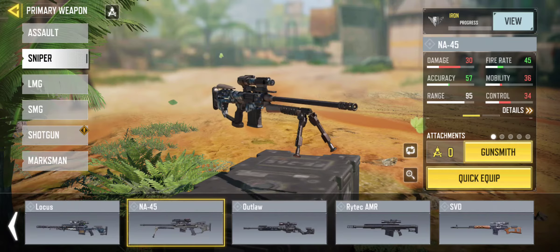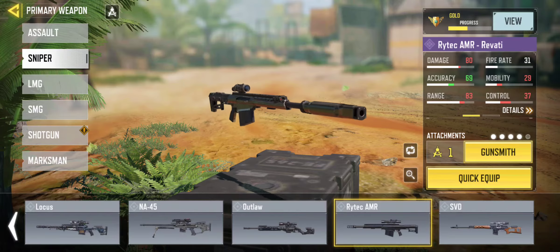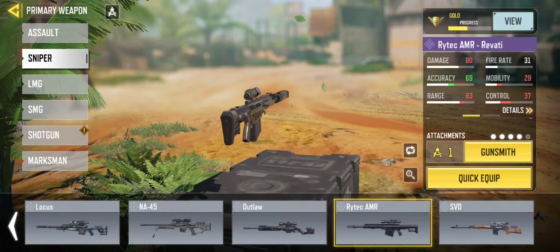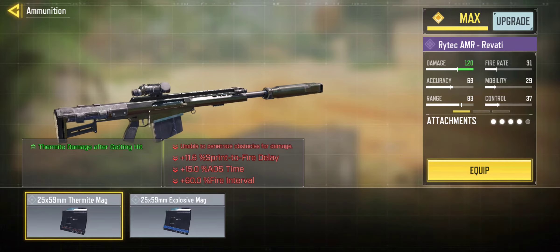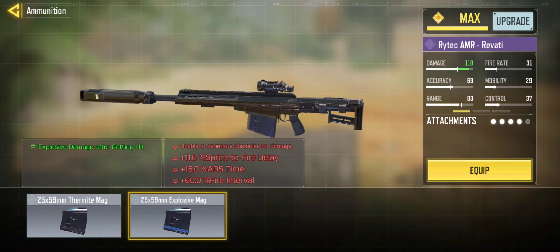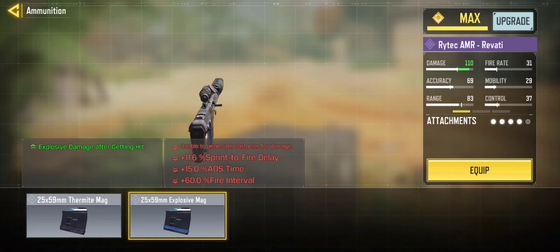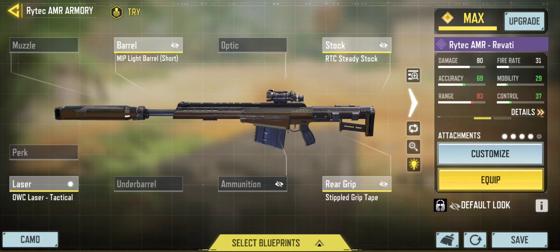Moving on we have the Rytec and the NA45. These are just spammer snipers — don't use them please. The Rytec is probably one of the most highly versatile guns when it comes to snipers. You can make this thing a hard-scoping sniper that will be a one-tap. It has a thermite magazine so you shoot a literal thermite, and the other option is an explosive magazine, kind of like shooting a sticky grenade but not as much power. If you don't put those on you can go for straight ADS time attachments but it'll have crazy vertical — this might be worse than the Arctic on the vertical.